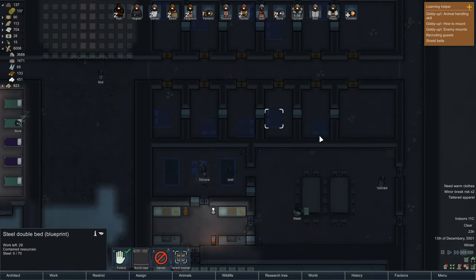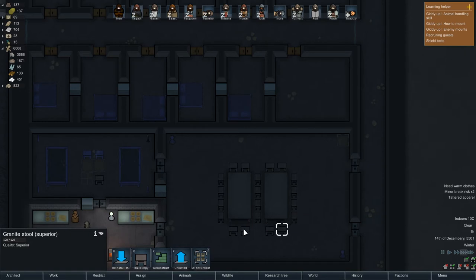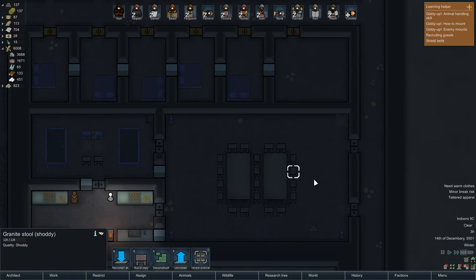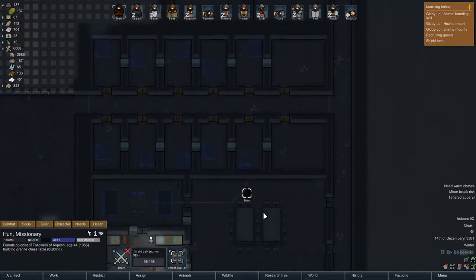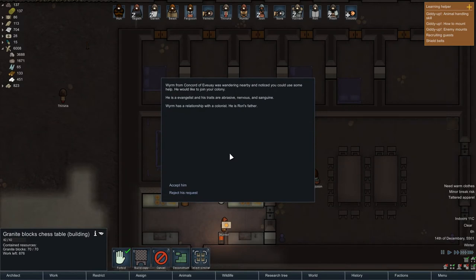We didn't build this bed, oopsie — there we go. We have some shitty ones in there but we'll get them changed out. Some awful ones — it's like a pile of bricks you just sit on. Like an awful granite block stool that just leans perpetually to the left. The food's here now so we just gotta get the people here — that's step number two.